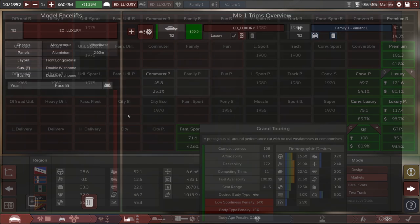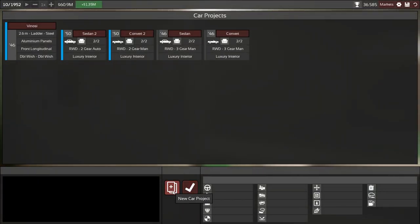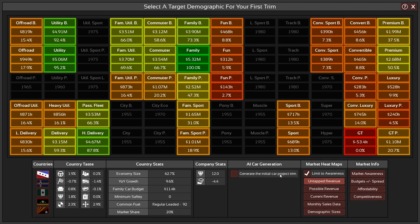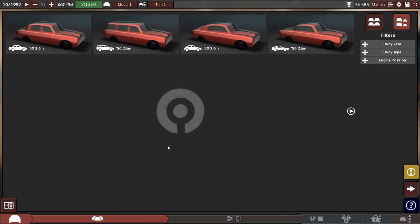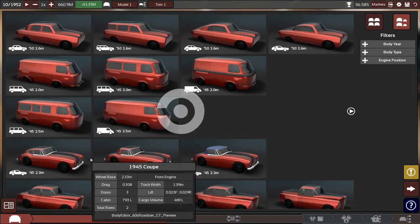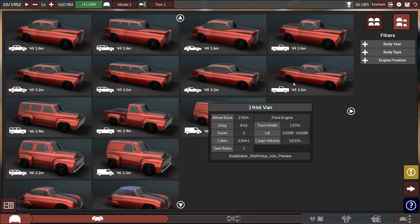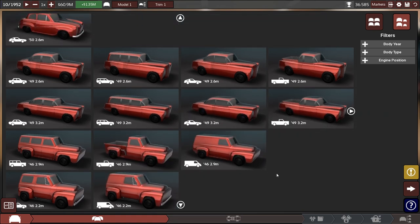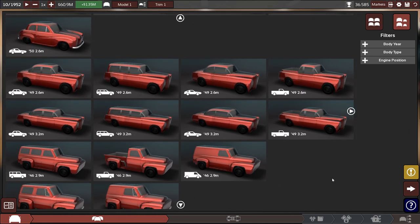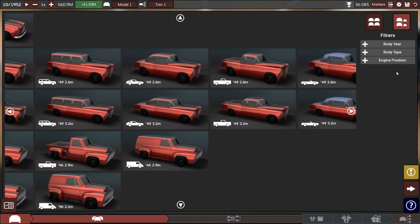We're going to delete this project and create a new one, done manually. We're going for this massive land whale of a car — 3.2 meters. There it is. Let's see — no convertible in this one? Oh wait, there is one over there.